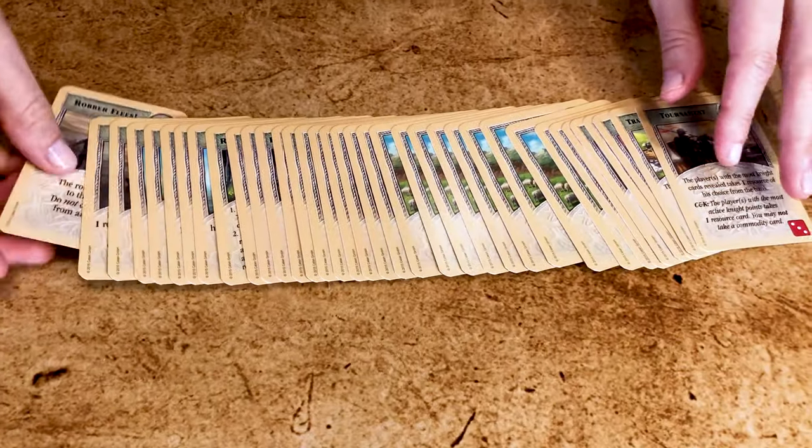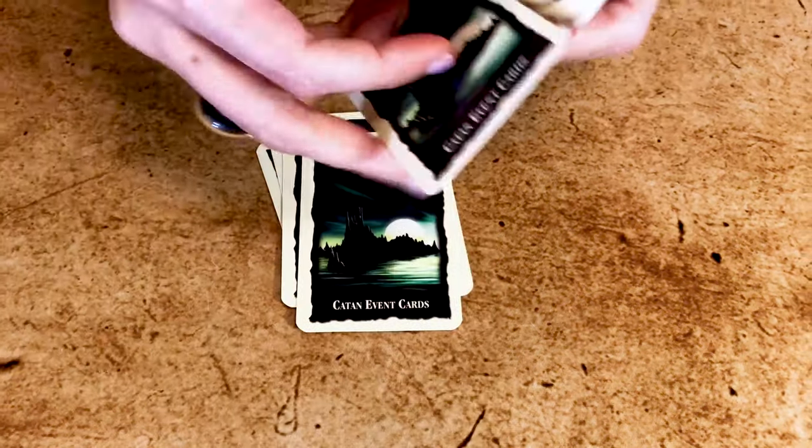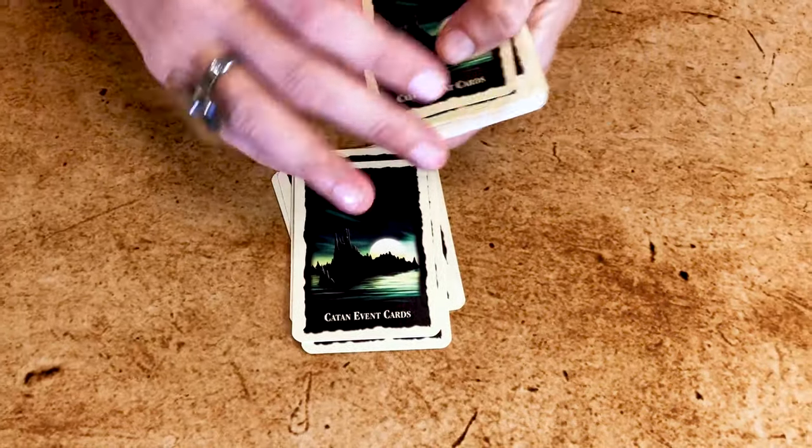At the beginning, after you've shuffled, place five cards face-down and the New Year event card on top of it. Place all the other cards on top. You'll draw the cards as before, but you will start all over again after you've revealed the New Year card.